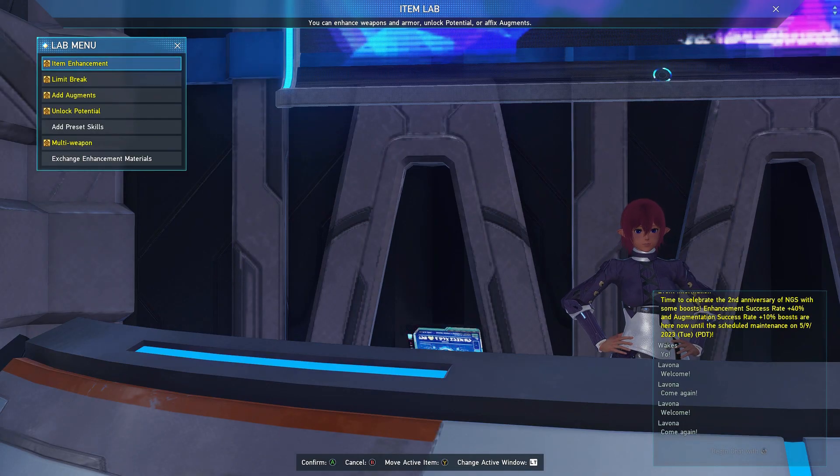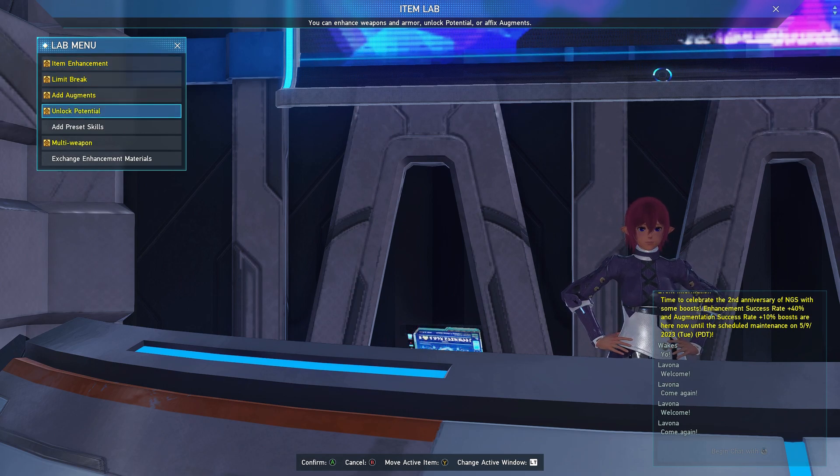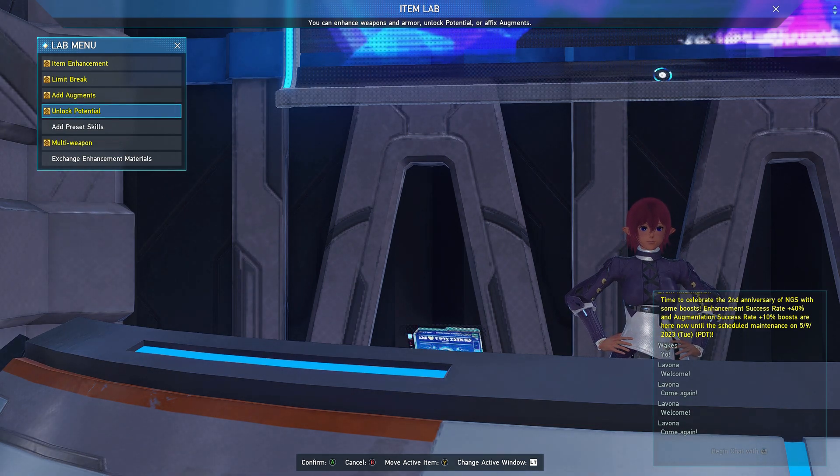If you've been living under a rock and haven't been playing PSO2, there's a new seasonal event that dropped about a week ago. They sometimes drop new weapons with these events, and this season just happened to drop the Revita series weapons. Honestly, what makes or breaks a weapon for me is the potential on it — if the potential is meh, it's not a good weapon, but if it's really good, that's possibly one of the better weapons to have.